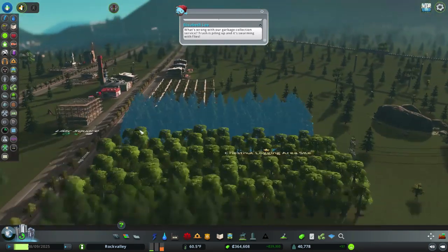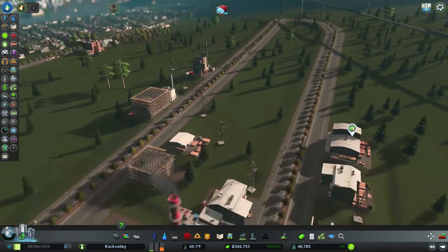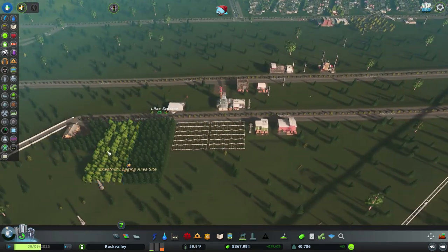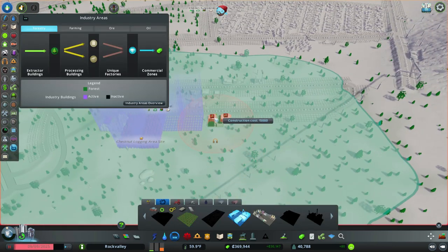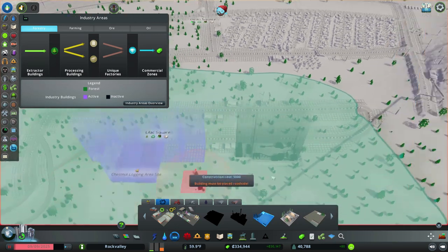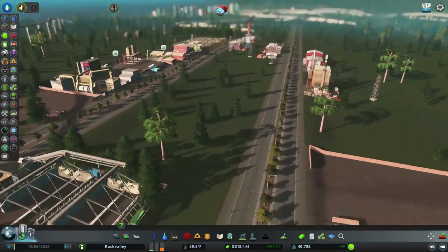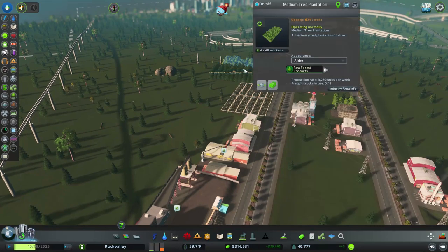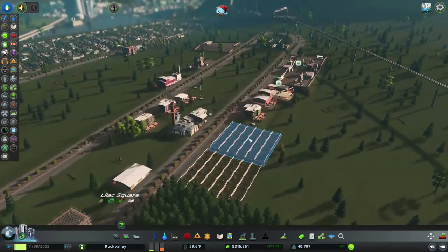I want forestry lumber mills so these guys should be pretty okay. Probably get some like sawmill storage — I'm just gonna throw everything down again. Must be placed roadside — I'm just gonna throw everything down again and just kind of let them fill themselves in. You're not gonna be making me any money for a little bit. This one chestnut logging area is not making me money yet but we'll see how it works out. These guys are missing raw resources.